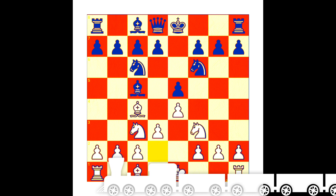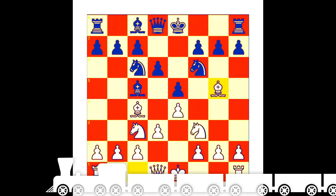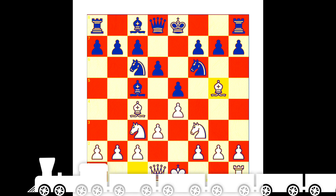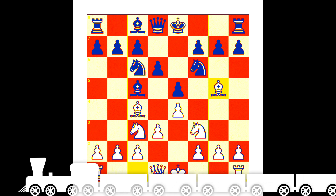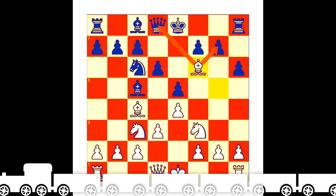Pawn to d6, controlling the center and supporting the center pawn, supporting the bishop as well as the light square bishop. He wants to develop - after bishop to g5, pinning the knight very strongly. His next move he wants to play knight to d5 strongly, pinning that knight. Then after pawn to h6, attacking the bishop.